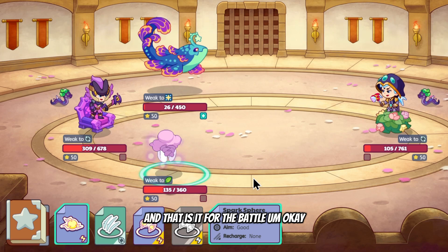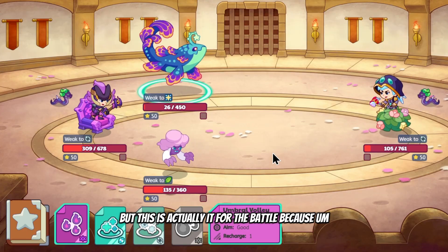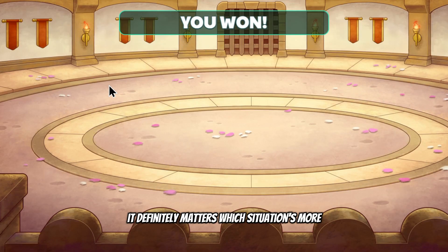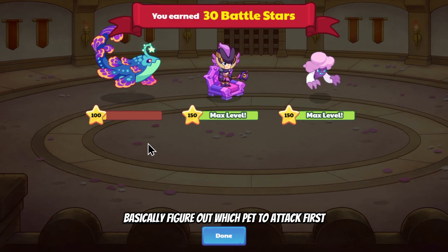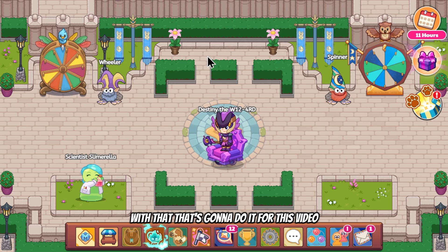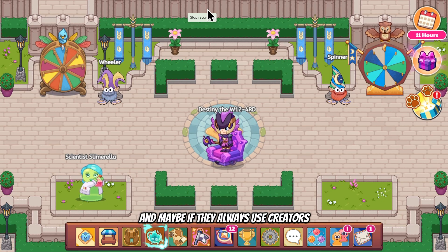That is it for the battle. This method — it's up to you which one you want to use. You have to look at the speed of the other wizard and figure out which pet to attack first based on speeds, then look at some of the creator's pet speed beforehand. With that, that's going to do it for this video — I hope this helped you maybe defeat your friend when you battle them. If they always use creators, this is the way to actually beat them. See you in the next one.